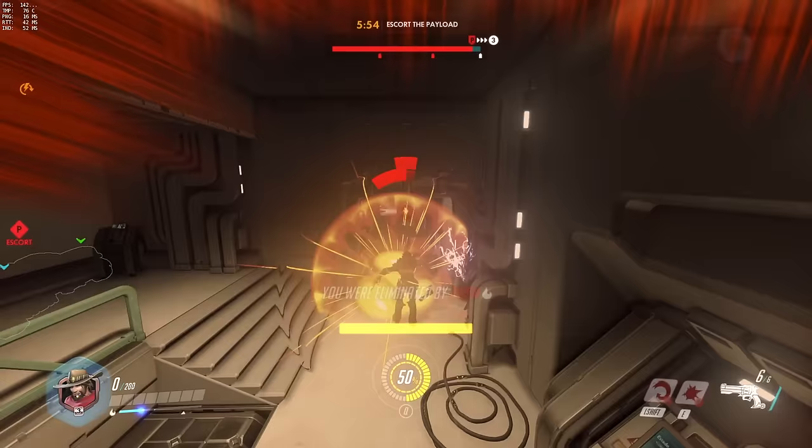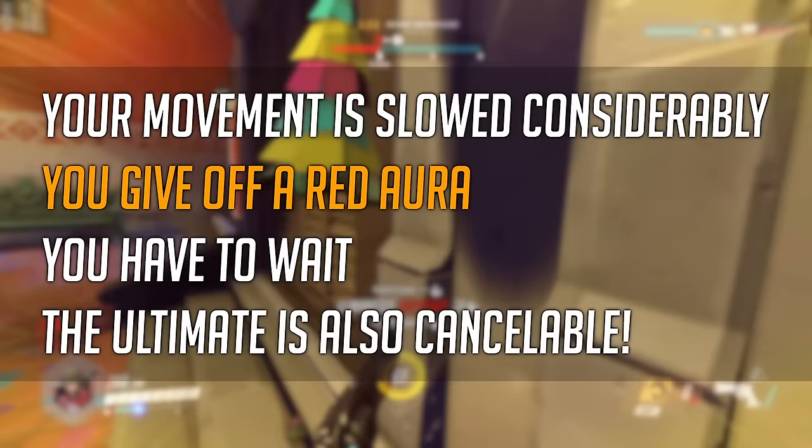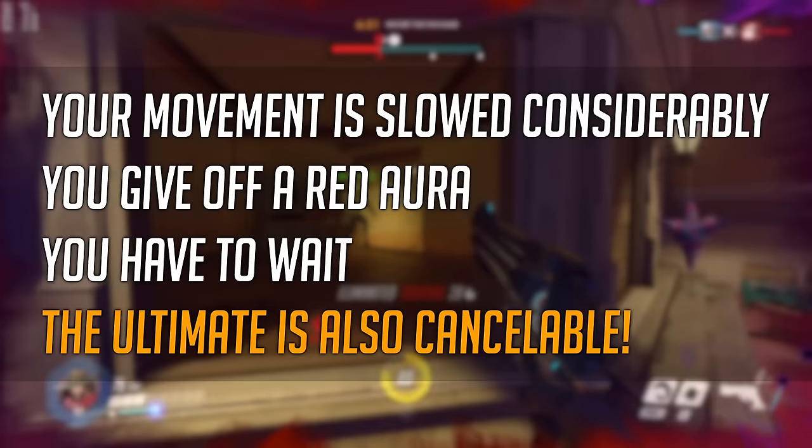But with a few quick tips and some handy information, you can hopefully stop yourself from wasting it or even worse, never using it. When you enter Deadeye your movement speed is slowed considerably. You give off a red aura making you highly visible to enemy snipers. You have to wait for the ultimate to actually be of any use, and further still, an enemy's health dictates how long it takes for the red skull to appear on their marker. So tanks take a lot longer than say a Tracer to become killable.